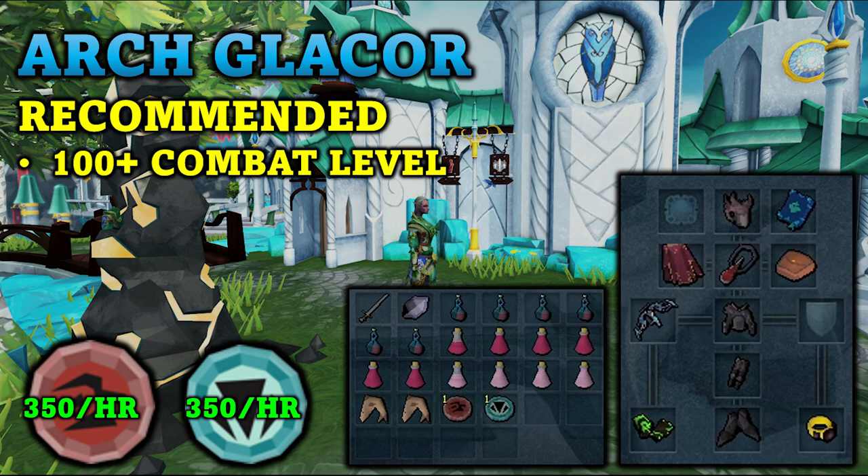The next method is fighting the Arch Glacier. There aren't any requirements for this and a 100+ combat level is recommended. It is a pretty easy method, however you can also optimize it. For my gear setup I am using fairly high level gear including the Seren God Bow, which is definitely not needed. Basically just bring your best ranged, melee, or mage gear — any combat style works.